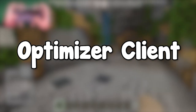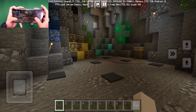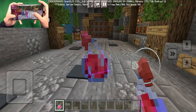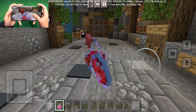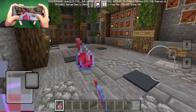Next up we have the Optimizer Client. The Optimizer Client will completely optimize your game, as you can tell through the high FPS count. We get useful features such as highlighted ores, and whenever you use potions there will be zero particles at all, which is going to help with game performance significantly.